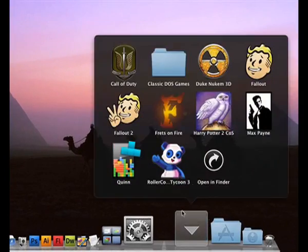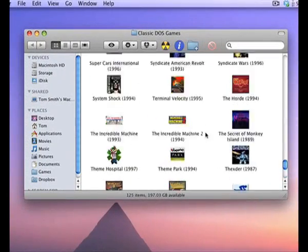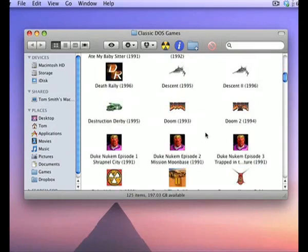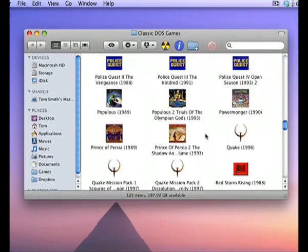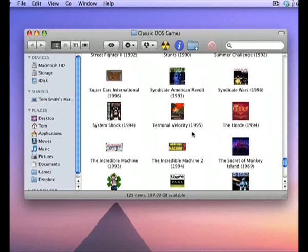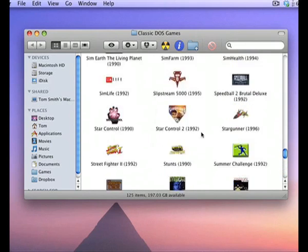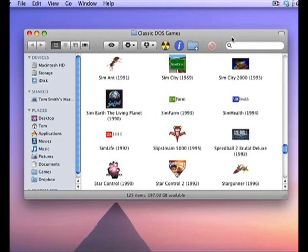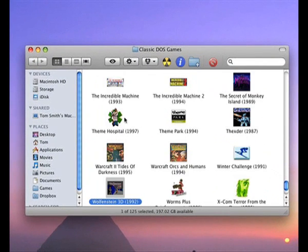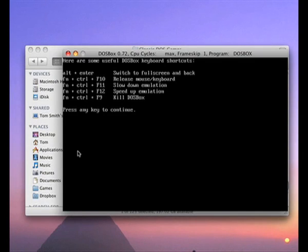Now let me show them to you. Here they all are — I've got loads of them. When I say loads, I mean loads: there's 4.77 gigs of them, and that's a lot considering these older games don't take up much space at all. I think we'll start off with the classic Wolfenstein 3D, the original first-person shooter.